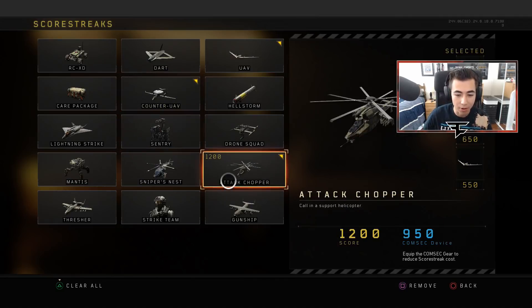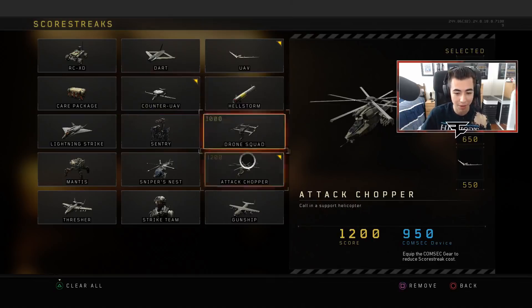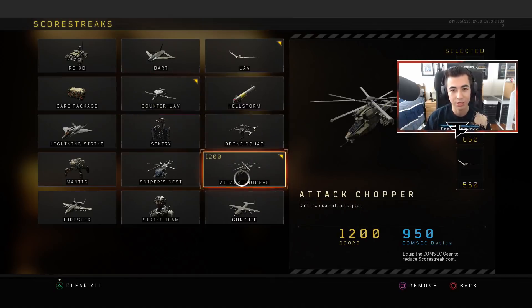And then the Attack Chopper — it's an attack chopper, it gets a lot of kills. You call it in and it starts destroying people. So UAV and Counter UAV are pretty much used to help you find people in game and them not see you. But also, more importantly, it's there to help you rank up because each time someone gets a kill while you have yours called in, you get some extra points.